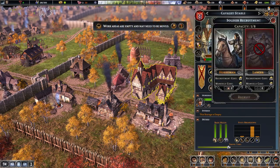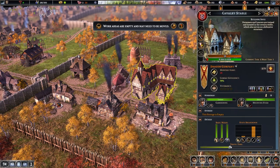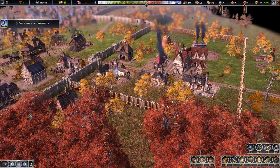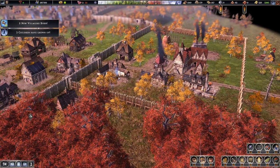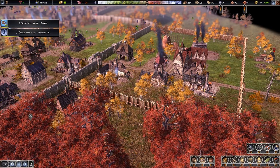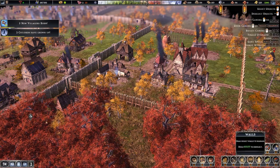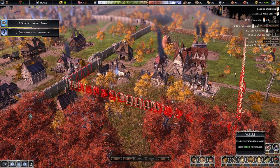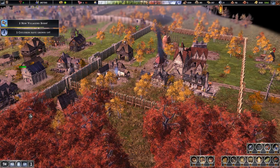Let's go ahead and hire another cavalry to make up for our lost one that died. We can't upgrade this wall — we don't have enough stone. So stone is an issue we're going to have, and so is sand, as I've been saying.